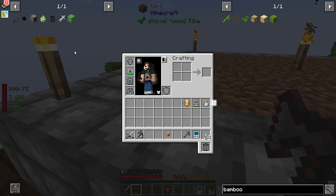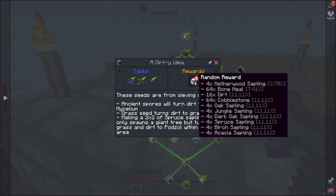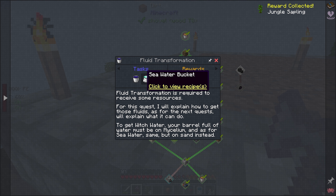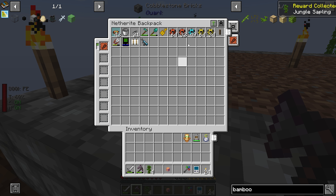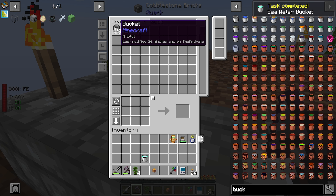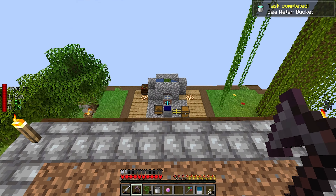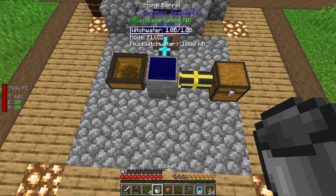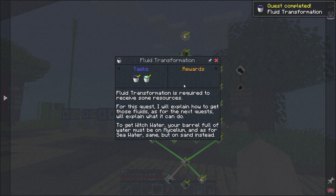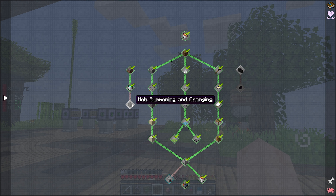We need blaze rods. I was combing through our quests and looking at the one for the witch water, which we just did - let's go ahead and collect this reward. We've got a jungle sapling. This is wanting us to get a bucket of each. Let's get the bucket of seawater and then a regular bucket, and go grab this witch water. We got those, and if we look at this there's no rewards for that unfortunately, but mob summoning and changing.